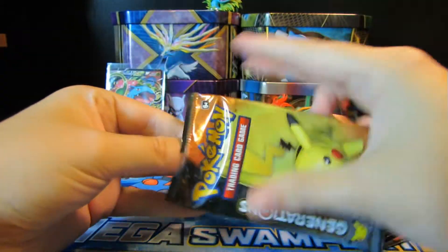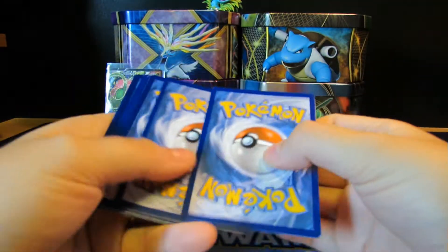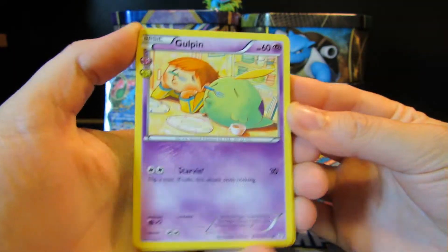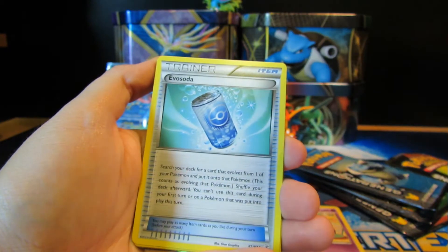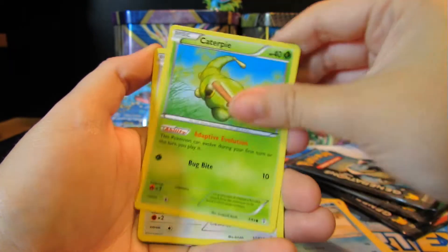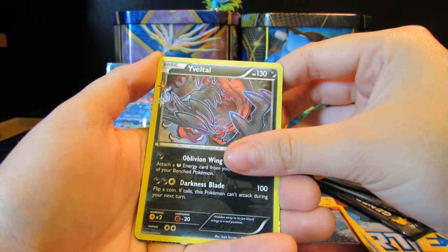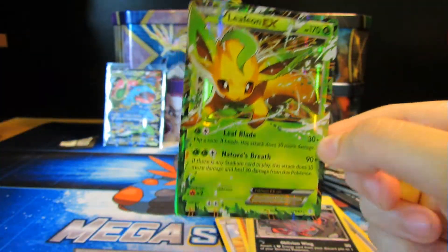Ooh, opening really good. I can't remember if there's a trick because I haven't actually opened it in quite some time. So we've got Gulpin, Golbat, Eva Soda, Krabby, Caterpie, Meowth, Rhyhorn, Clefairy, a Yveltal Hollow, and oh yeah - Leafeon EX. So we start off with an EX, not bad actually.